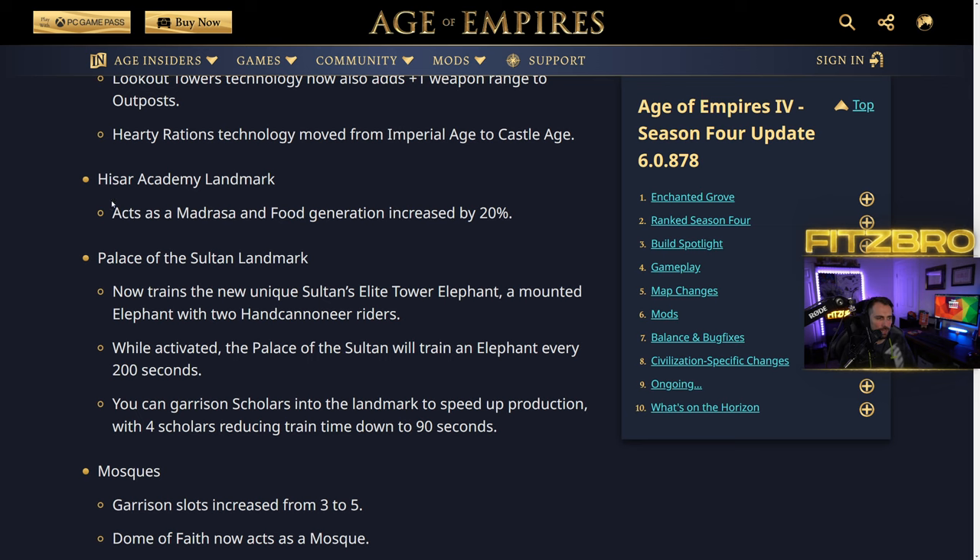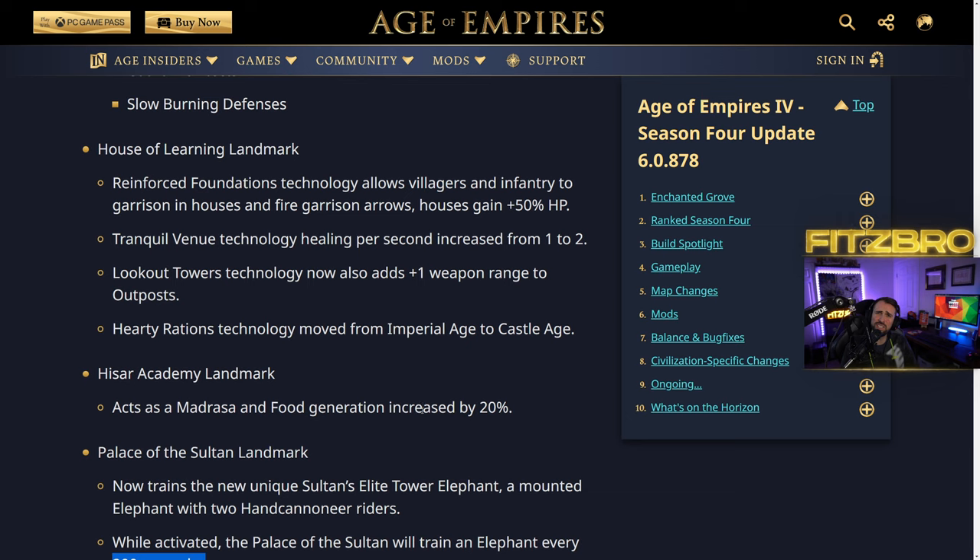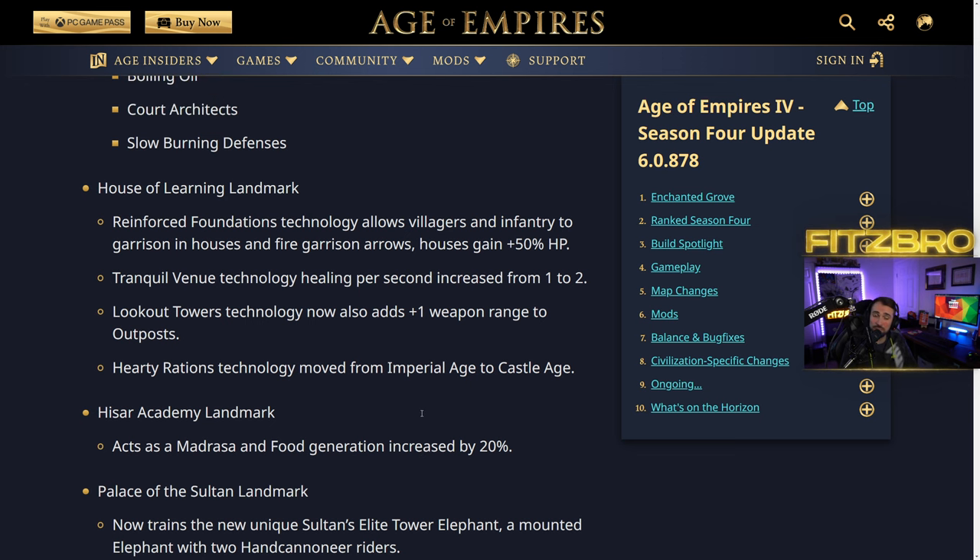Scholar's Academy in the Imperial Age now acts as a Madrasa and generates food — increased by 20% flat rather than per tech researched. Palace of the Sultan now trains a new unit: the Sultan's Elite Tower Elephant, a mounted elephant with two hand cannoneer riders. While active, the Palace trains one elephant every 200 seconds. Delhi players crying about the healing nerf — especially against all-in Man-at-Arms in Age 2 — but the castle age could still be very strong.